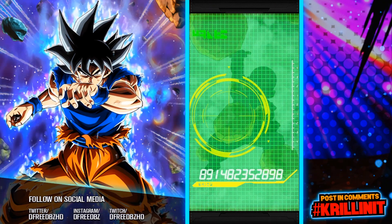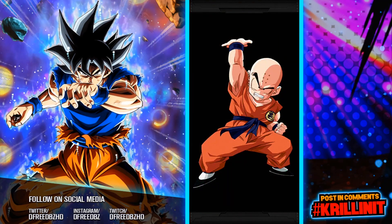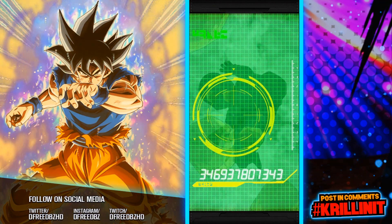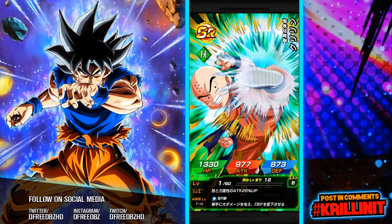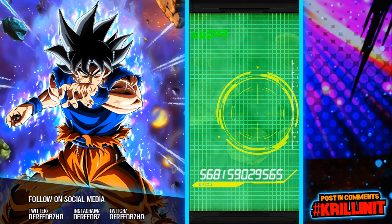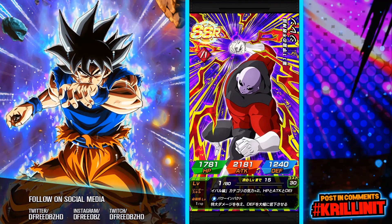A lot of people are not really pulling for Krillin like me. We got the Puff Puff animation — okay! Hello Goku and Vegeta! And then... Jiren.